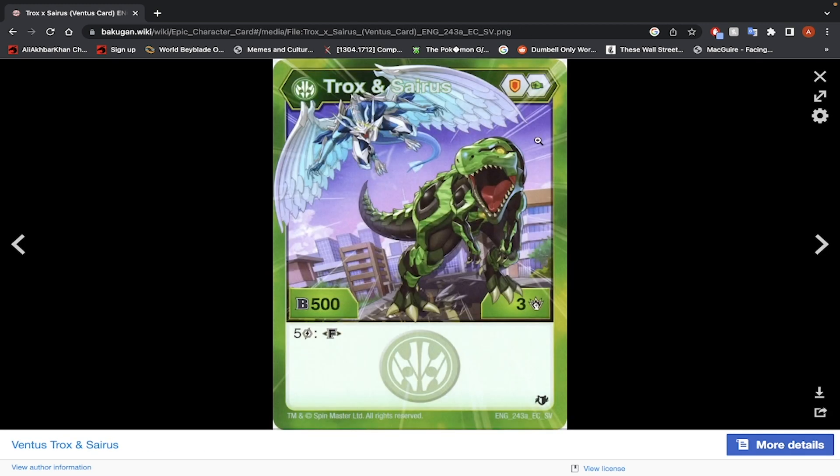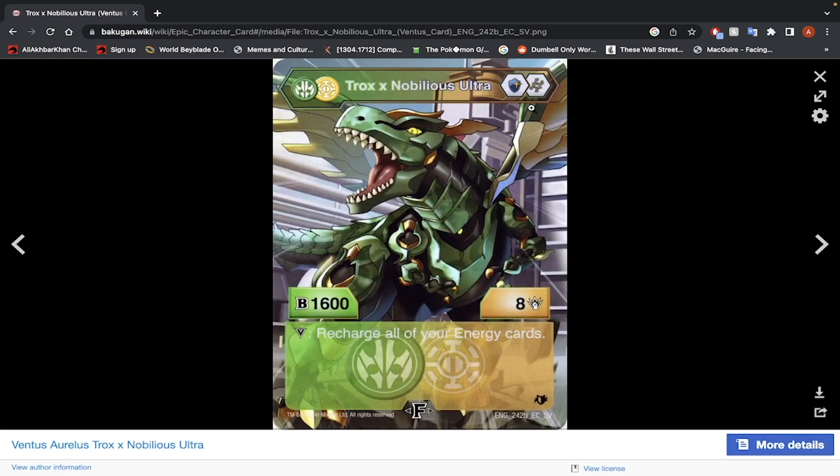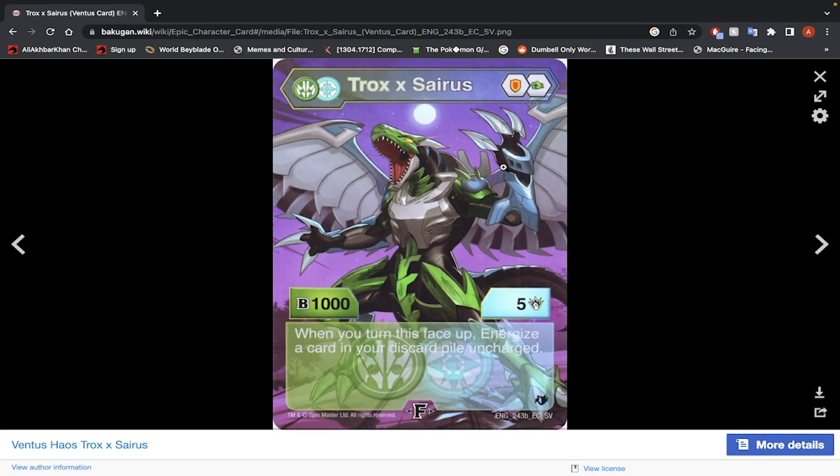Trox and Cyrus — Shield Core, Green Fist, 500 B-Power, 3 damage, 5 energy to fuse — a bit high, and the core lineup is not very good. Fused stats: 1000 B-Power, 5 damage. When you turn this face up, energize a card in your discard pile, uncharged. You can get to 1500 B-Power on the plus-500 Fusion-Only Shield Core. It's kind of a weaker version of Trox Nobilius. If it were 4 energy I'd give it a harder yes, but because it's 5 energy and not super strong — though still decently strong — I'm going to give this a weak yes. Not bad, but you might have to be careful with it.